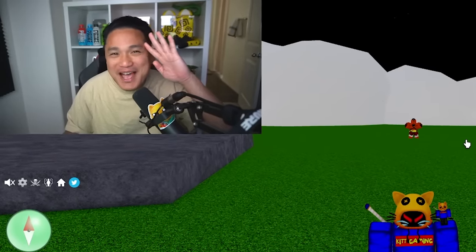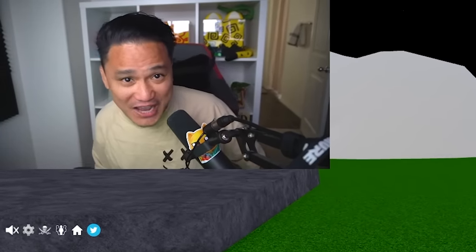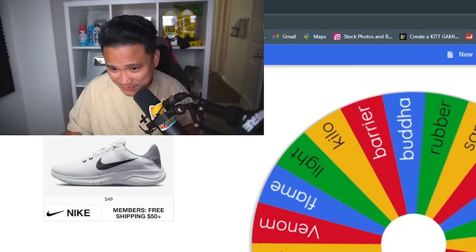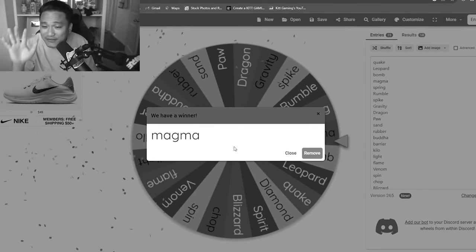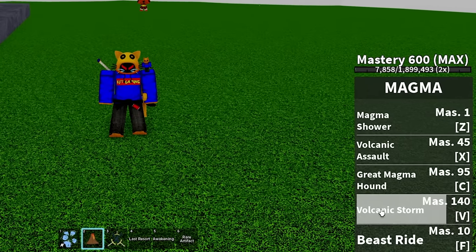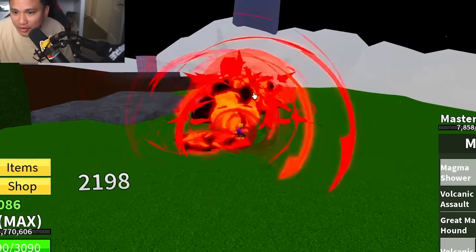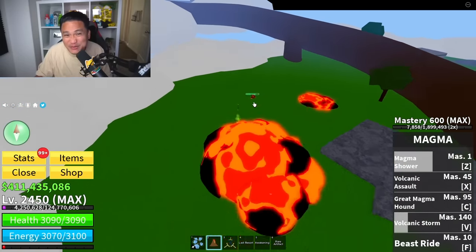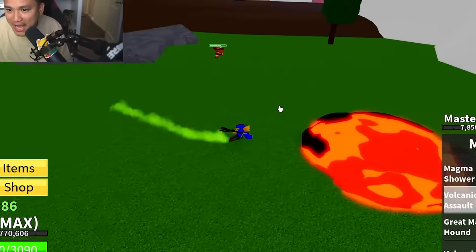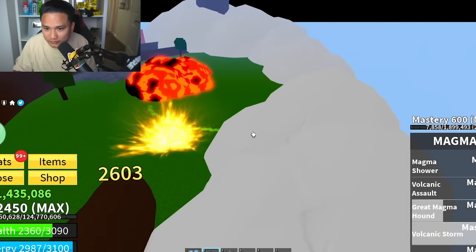We are now in the upper sky — Level Whisper at level 500. Adding 75 stats on each. Rolling for the mystery fruit — and we got Magma, one of the best fruits for bosses, wasted on Whisper. Magma has five skills: Beast Strike, Magma Shower, Volcanic Assault, Great Magma Hound, Volcanic Storm, and Beast Ride. Equipping Magma and fighting Whisper with it.